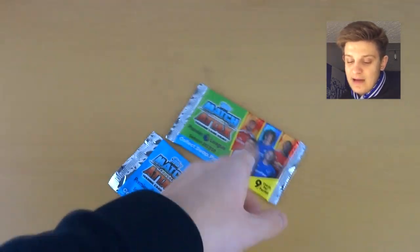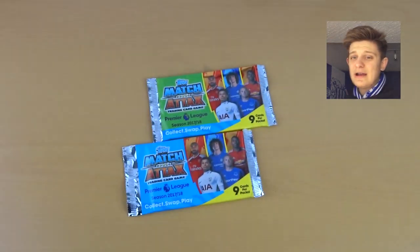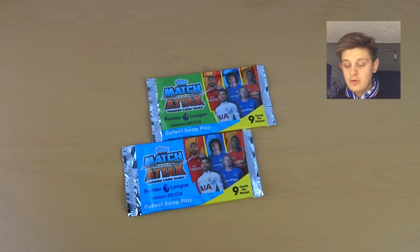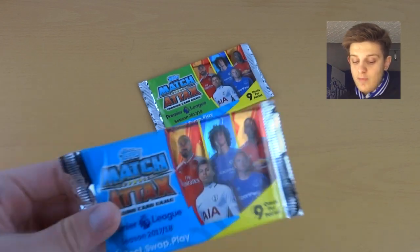So we've got a blue pack and we've got a green pack. Patterns on is Lacazette, D'Avris, Pogba, Dele Alli and Wayne Rooney. We know this by now — nine cards a pack, one pound each. Champions League Collection is coming very, very soon to the channel, so stay tuned for that. And yeah, let's get to these two packs.